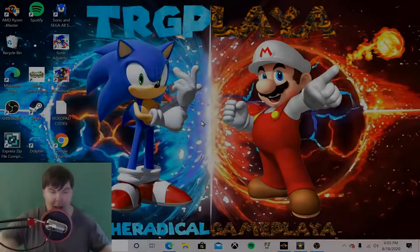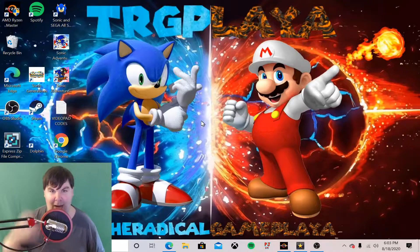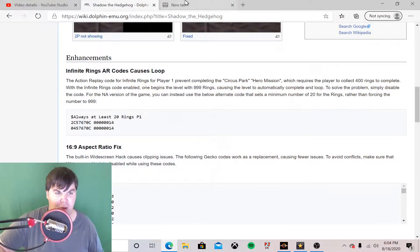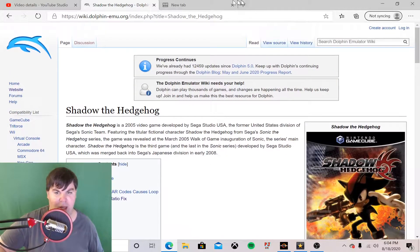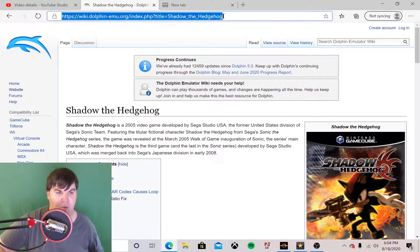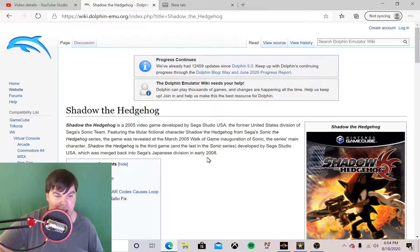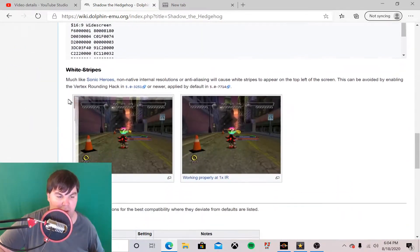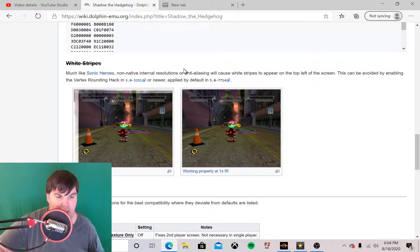Okay everyone, we're back. I miscalculated the title - it's actually called the white stripes glitch, not white lion. So what we need to do is go into my web browser and go to this link right here. I'll leave the link in the description of this video. Then we need to scroll down to where it says "white stripes" on the page.